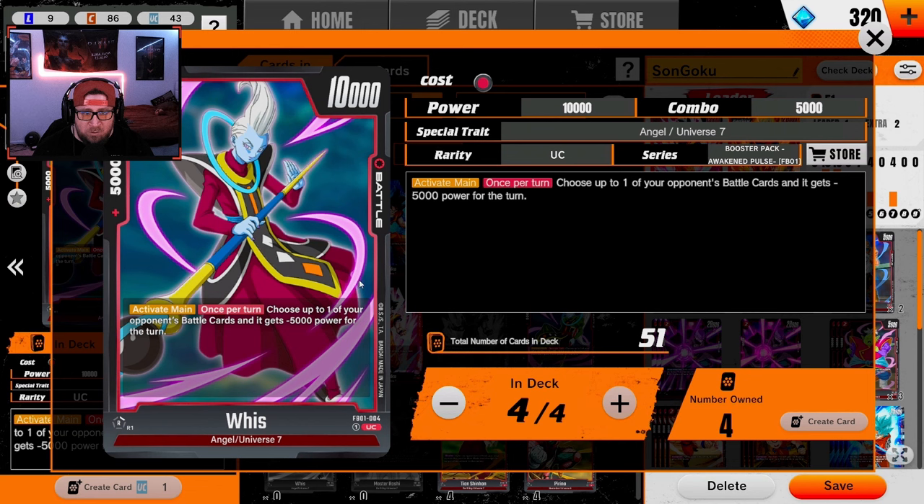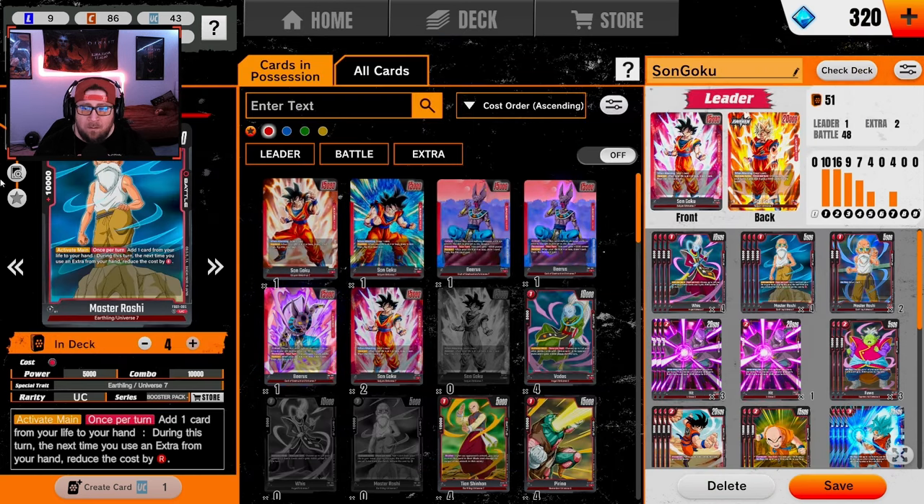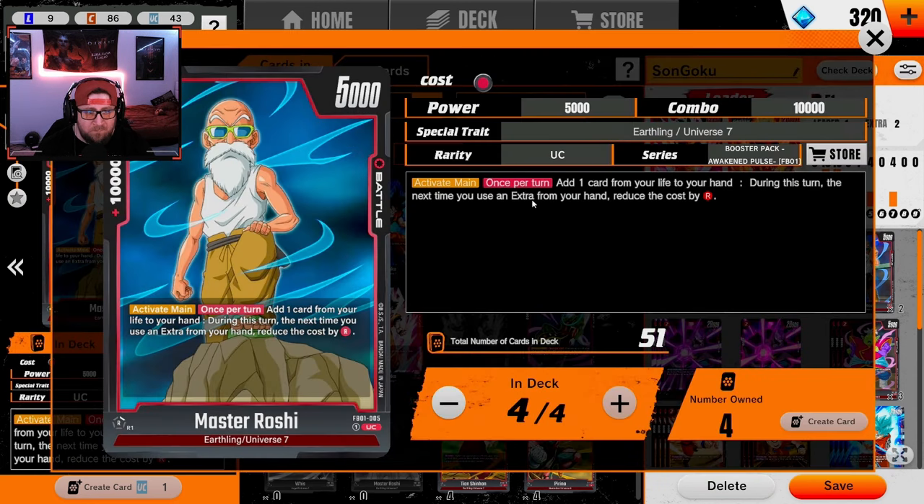Our main objective with the deck is to control our opponent by giving negatives to their battle cards, then swing out at their leader and kill them. The one-drop Weiss activates once and gives a negative power — this pretty much destroys all opponents' one-drops in the game, so if you go second this is super strong.